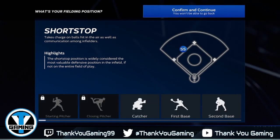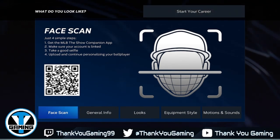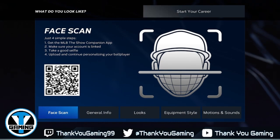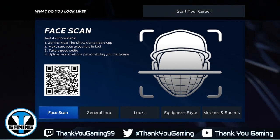Once we do that, you're going to confirm and continue. Here's where I'm going to pause a bit. Here are the four steps you need for the face scan. If you don't have the MLB The Show companion app, use the QR code or just go to the Apple Store or Google Play Store, search MLB The Show companion app, and it will get you there.